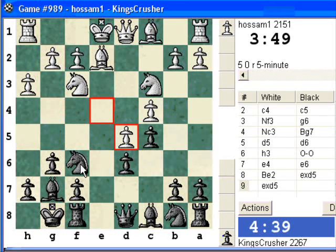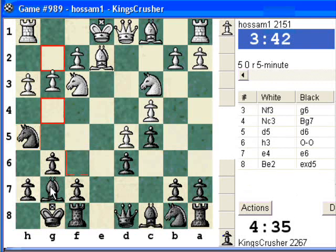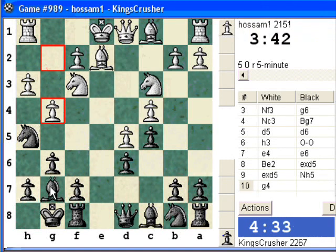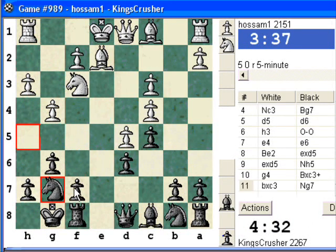Is there a good plan here? Maybe Nh5, to say Bxc3 and f5, Ng7. I think I've seen this before, somewhere, ages ago. There's an idea — Bxc3 here, and I can come to g7, so I can play f5. I'm hoping this will be an interesting position.